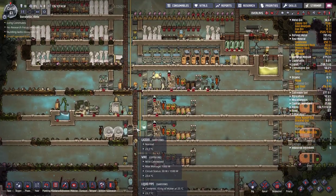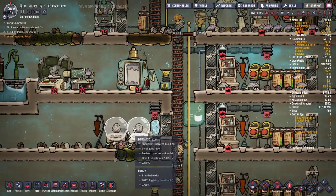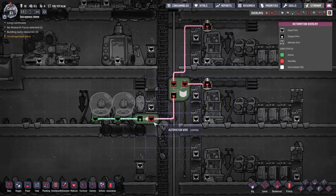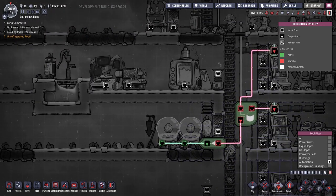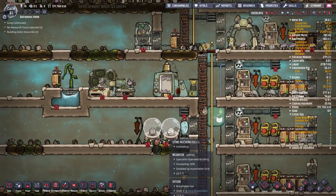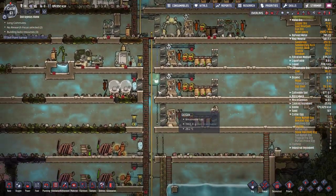First off, the mistakes I've made — I actually turned off the incubators. I'd hooked them up to these two stables and once they got full, all production stopped, which was silly of me. I'm just going to disconnect the automation wires for now, and that should hopefully get those spinning out more stone hatches. I should have three or four already.